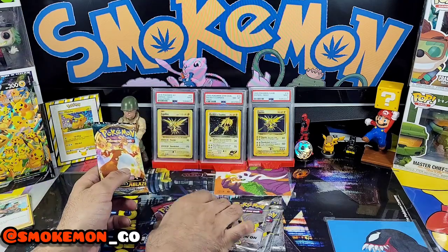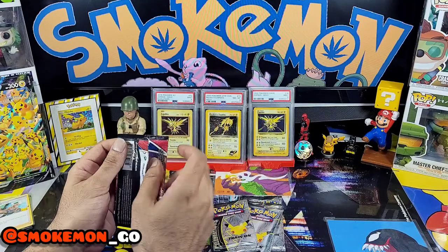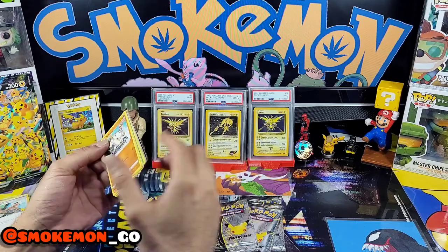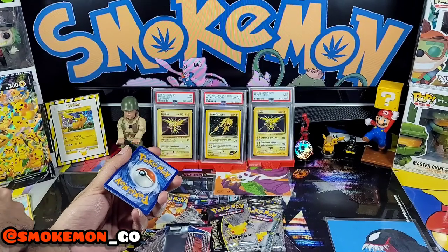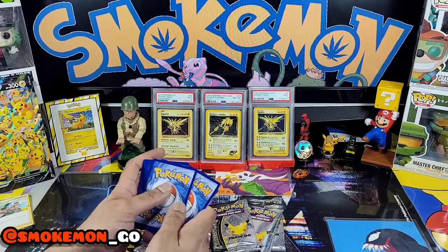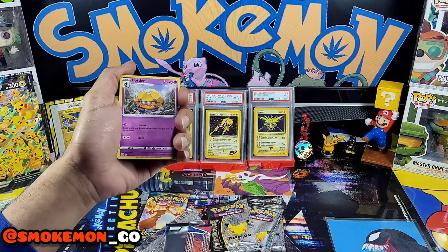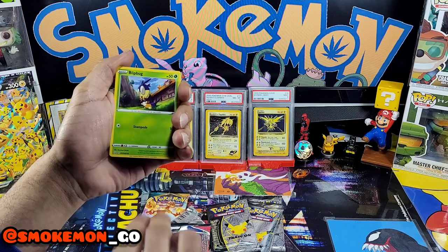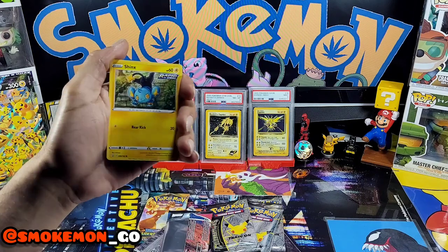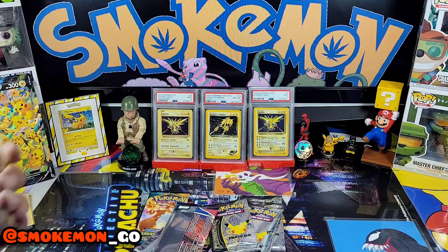Let's get these Battle Styles and Darkness Ablaze out of the way. Battle Styles — literally hoping for a Tyranitar, which would be awesome. We've got a code card — green one, so probably nothing. One, two, three, four — let's go. We've got leaf, fire, the Blade, a dot fan of waves, a Manky, Cheers Journey, a Purrloin, Blipbug, Swirlix, Cherubi, and no surprises — a non-holo jumper.